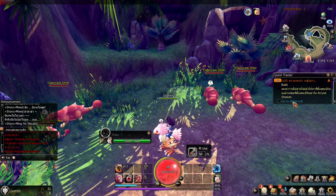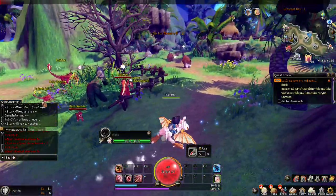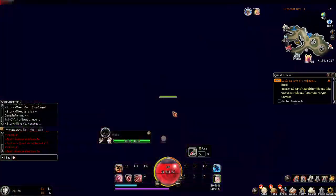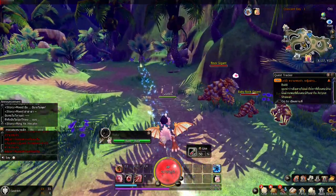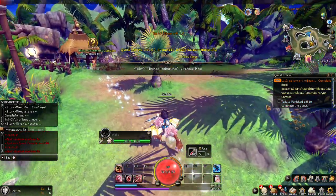What are we supposed to do here? We're moving to a different area. Now we need to go to another area. So we basically just need to go to a location to finish the quest. Now we need to talk to the panicked girl.